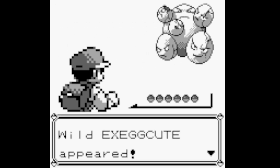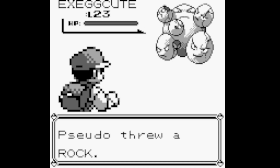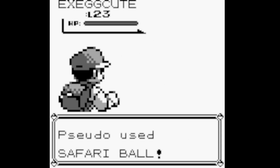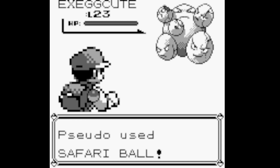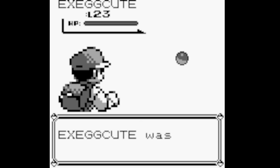Our next encounter is an Exeggcute! The way the Safari Zone works: you can throw bait, which causes the Pokémon to stick around but lowers its catch rate, or throw a rock, which increases catch rate but makes it more likely to flee. We're going to throw a singular rock and then throw a ball. It's angry - let's throw another rock and then another ball.